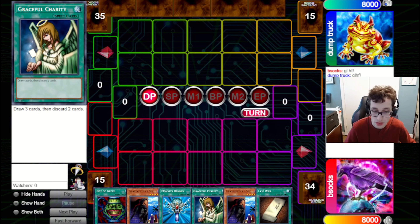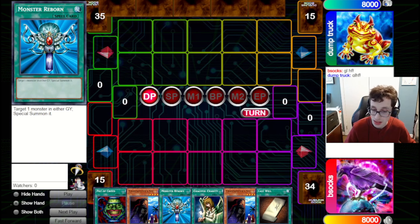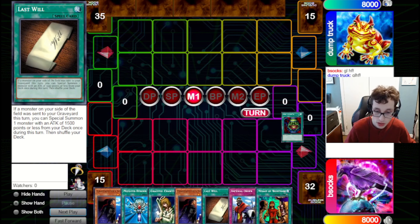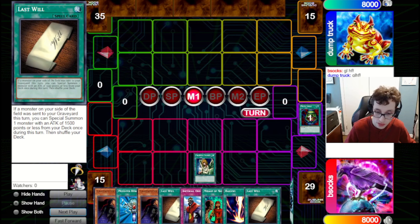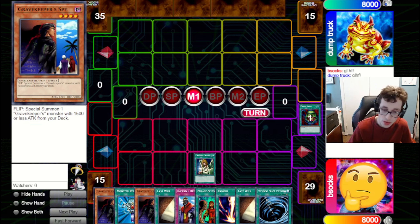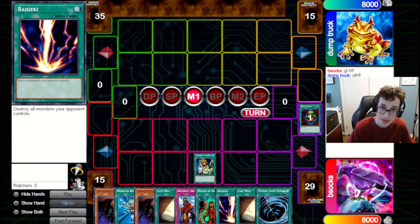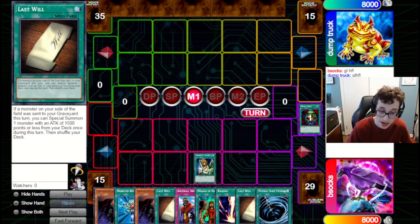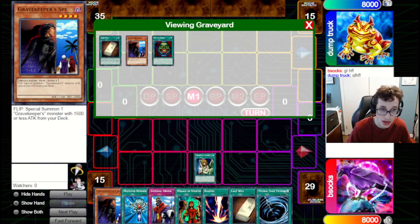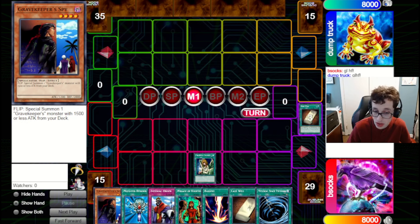What we can do is pitch a monster off Graceful Charity, Reborn it back, activate Last Will, summon out Turtle, bring out Scientist, and that's the end of the game. We do play three Turtles, so let's see if we can actually do it. We go for Pot of Greed — we don't quite draw it yet. We go for Graceful — and we don't quite do it here. It's a really, really good hand, but we can't quite FTK unfortunately, even though we have many of the pieces. We're going to pitch a Gravekeeper's Spy and a Last Will since we already have one in hand.